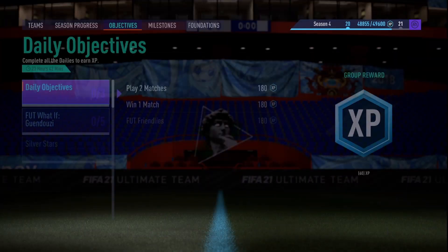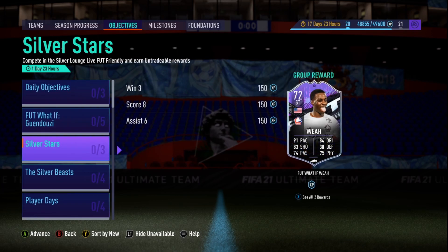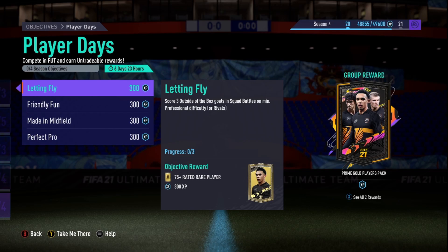Go over to Objectives — they released it in Player Days, you will see it down below. You have four things to do to unlock this Prime Gold Players Pack. It's going to be a mix: Squad Battles, for example, score three goals outside the box.